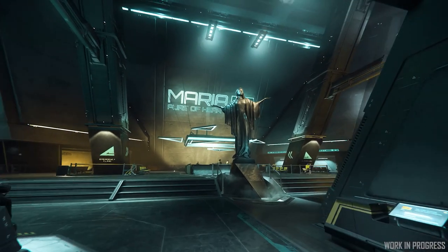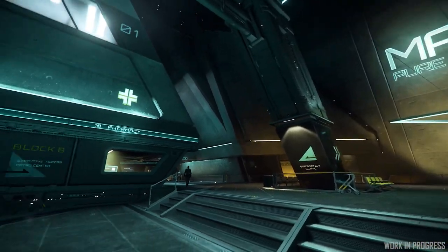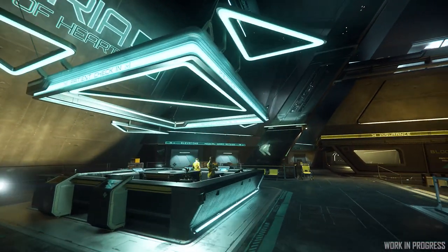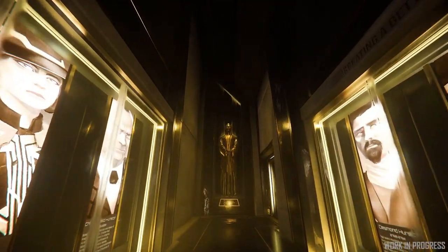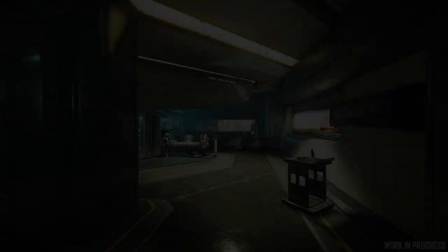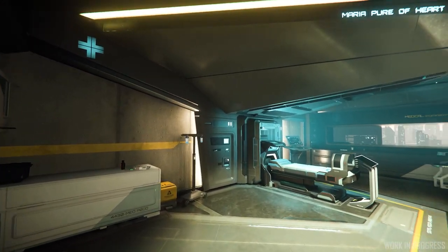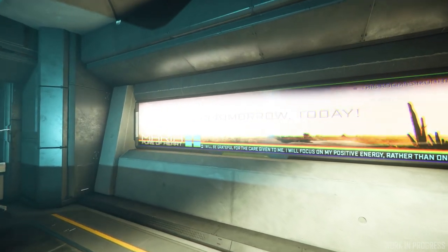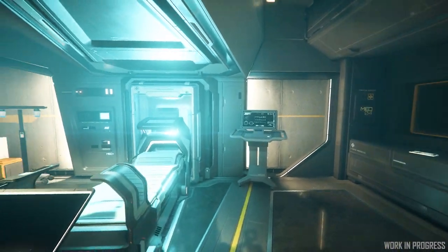While we're on Hurston, let's take a quick look around Maria Pure of Heart, the hospital coming to Lorville in the upcoming Alpha 3.17. Of all the hospitals we've seen so far, this one may be my favorite. Combining the severe architecture and attitudes of Hurston with the benevolent purpose and ideology of a hospital is yielding a truly unique visual experience.